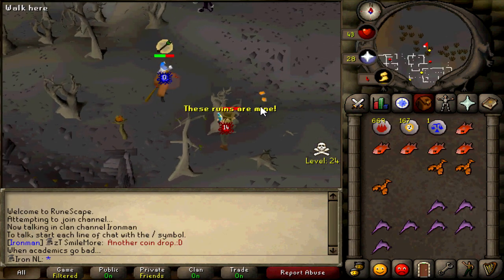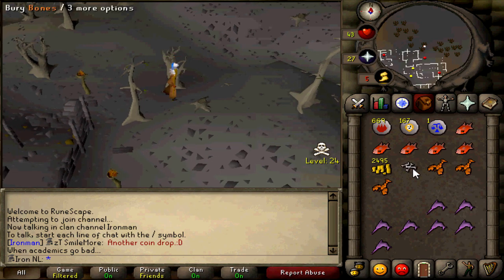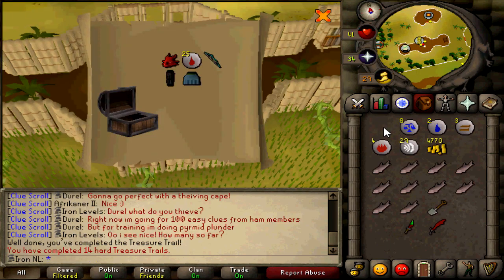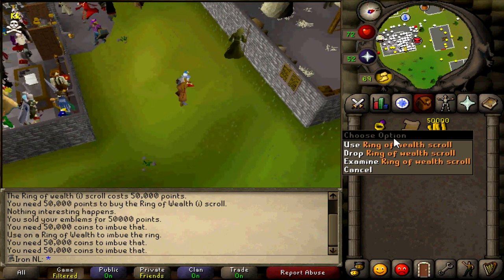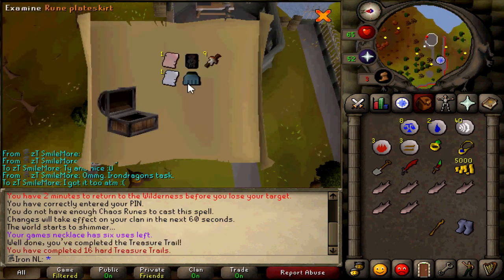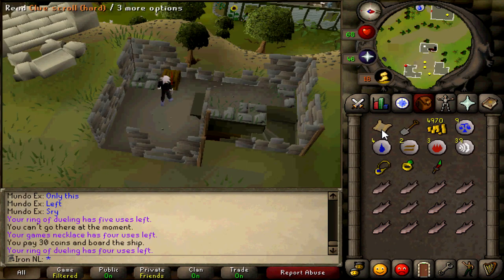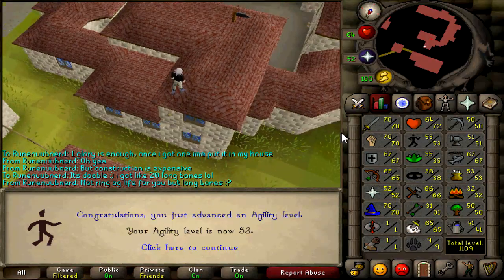I thought it was time to kill my first boss — well, let's say semi-boss: the Crazy Archaeologist, my new target. I got some pretty amazing loot there, including a mysterious emblem, which is amazing loot. I used it to buy a Ring of Wealth scroll to enchant it and have a double chance of getting clues in the Wilderness. I decided to charge my Iban Staff to use it against the Crazy Archaeologist — it hits quite hard. Then I got a clue scroll with a very annoying requirement: a coordinate clue in the Elven City. This requires at least level 53 Agility with a boost and partial completion of the Regicide quest.